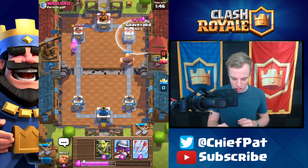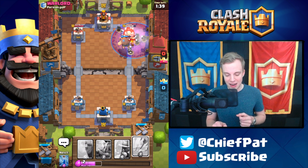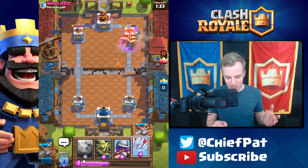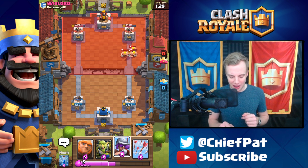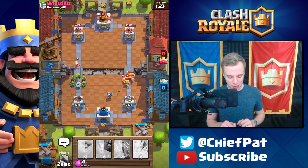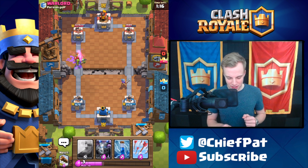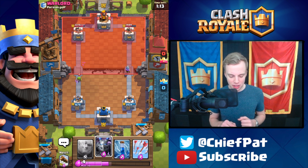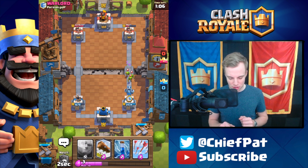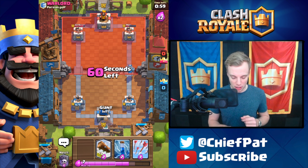How do we want to back up my Giant? I'm going to use my Graveyard. Maybe I should have saved my Arrows for the inevitable Minion Horde, but he's going to drop his Barbarians instead. This is still looking really good for us, even though I played a weird Graveyard. Honestly, it feels like we didn't even get that many Skeletons. Some of my Skeletons start going behind the Tower, but the Graveyard placement was a little bit off, and that's why I didn't do more damage against that Tower.